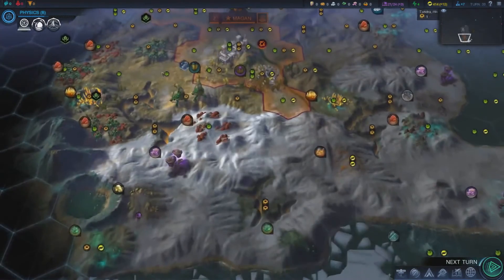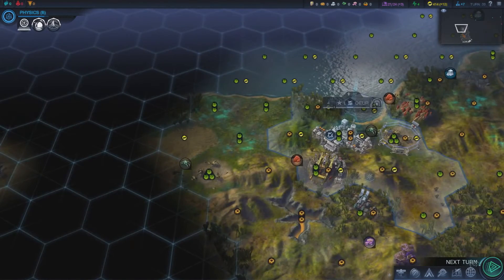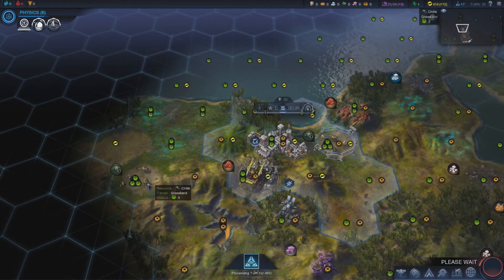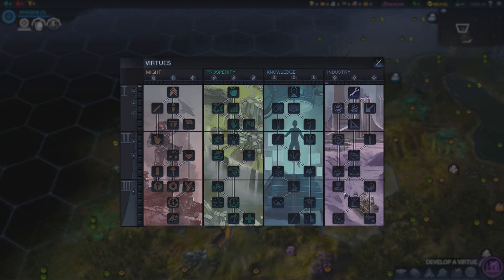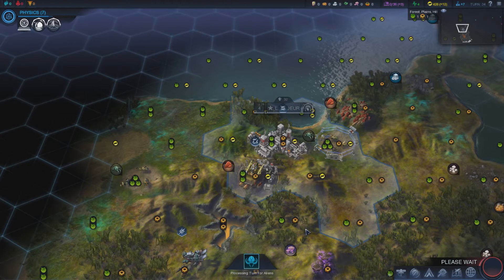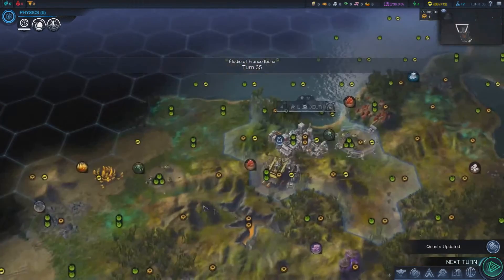My alien unit is still slowly making its way up there. There are loads of cities on the map now so we have to wait for everyone to take their turn. Right — another virtue available, and we want some city growth bonuses. Next turn — we really need some production.